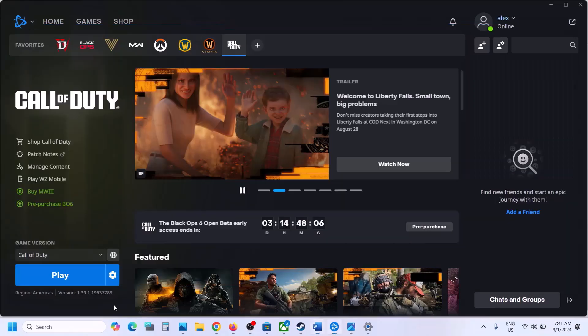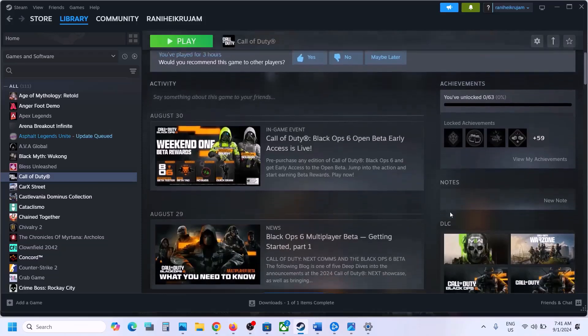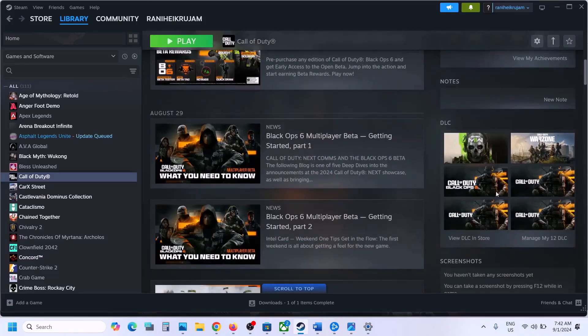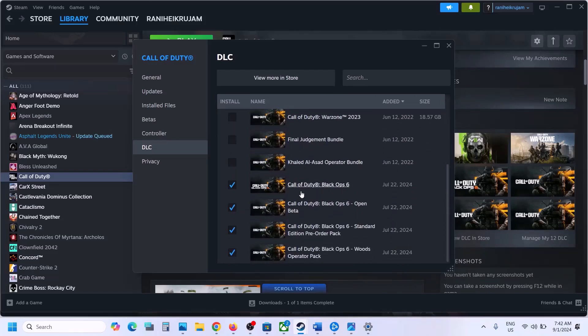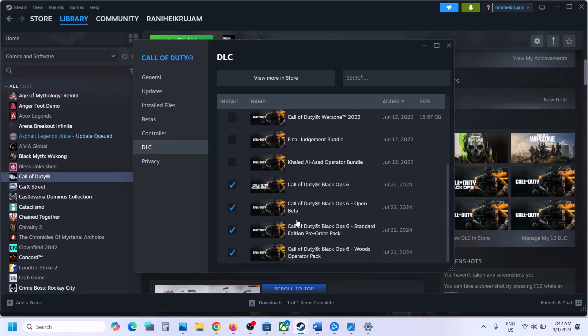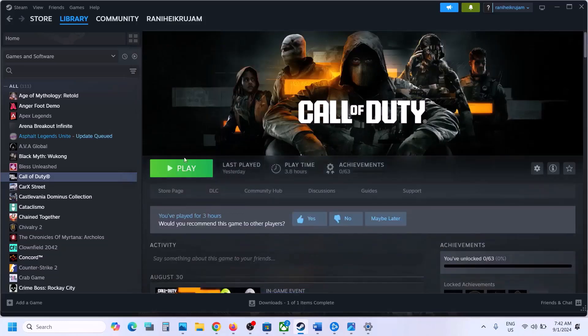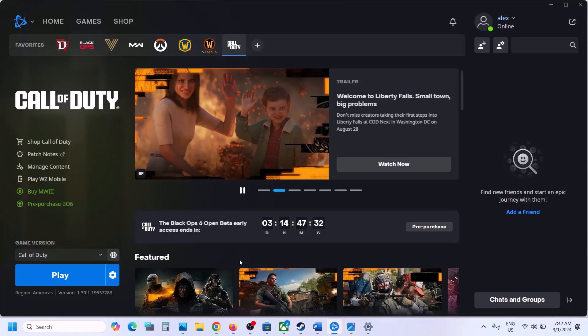The next step is to modify the installation. If you have the game on Steam, select the game, scroll down, click on Manage My DLC, and uncheck all non-Black Ops games. Keep only Black Ops 6 and all content related to Black Ops 6 selected. Once the update is complete, launch the game and check.